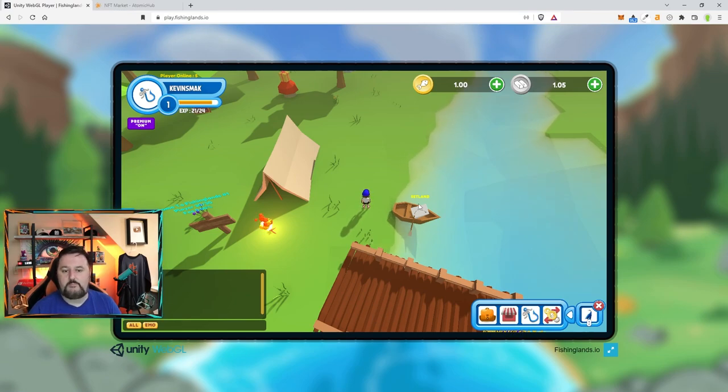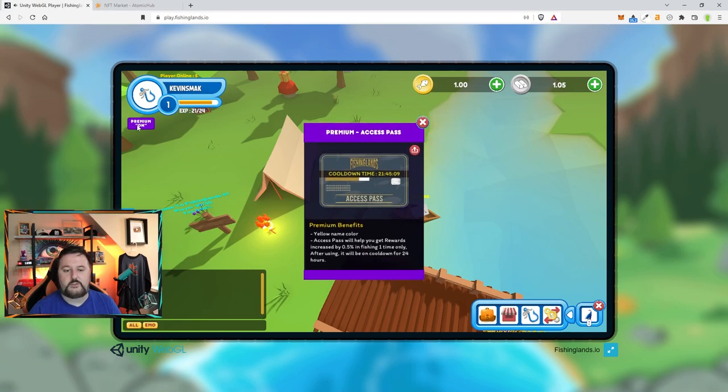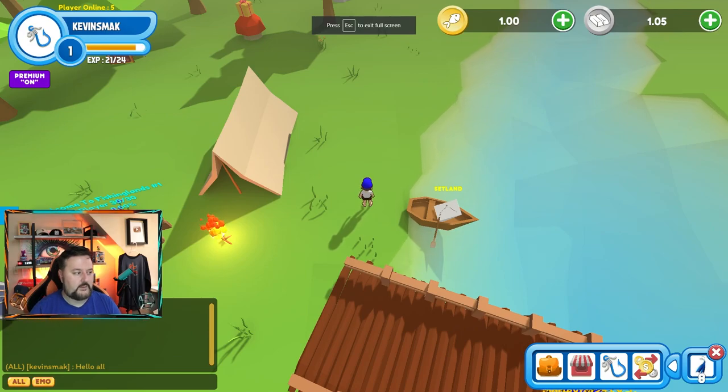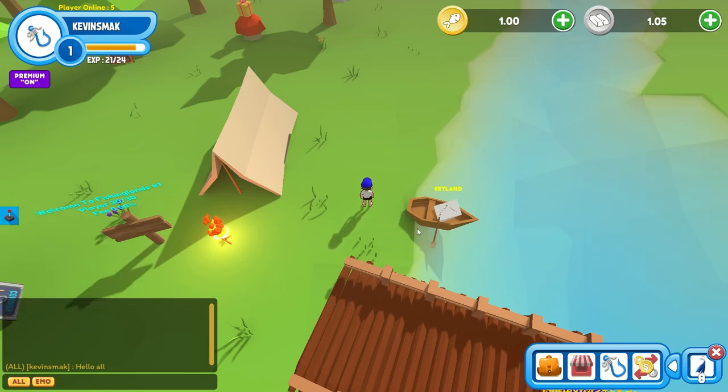If you have a premium pass you can get a bonus reward. You just click it to activate — click on the pass and it'll activate, then you can use it once every 24 hours and you'll see the cooldown. This gives you a little bonus for one fishing attempt. There is a chat room, though I haven't seen anyone reply. Up here you can see how many fish you have and how many steel.